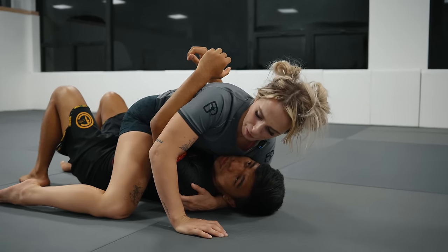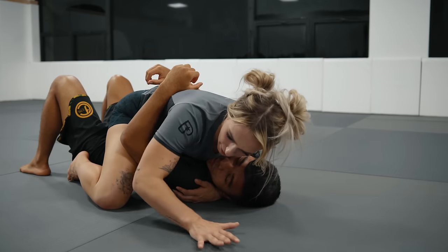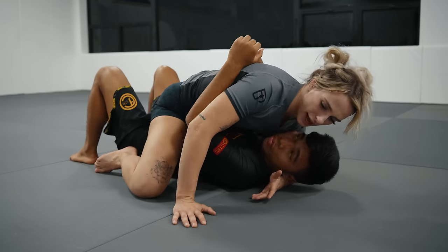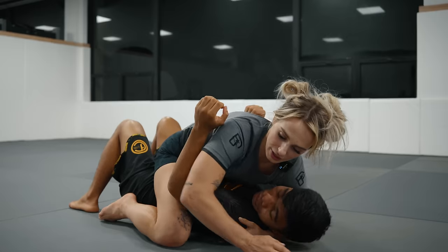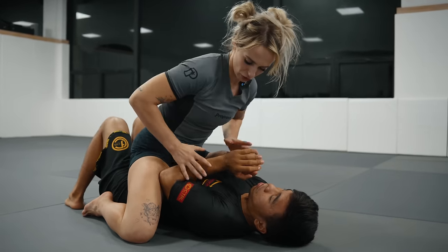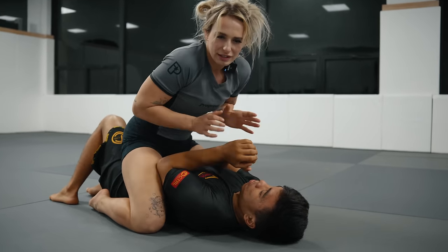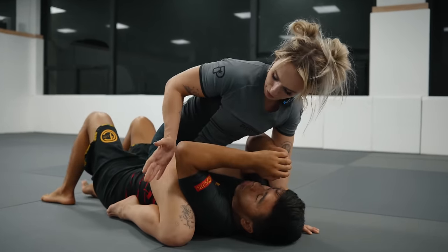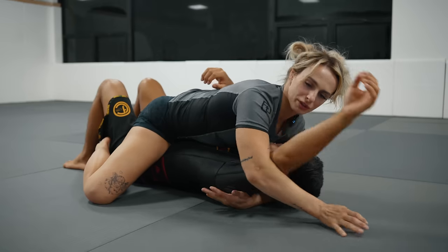With my feet, I bring them in close to his hips — this lets me feel when he's going to bridge and I can catch my balance. I also have my knees nice and wide, which lets me catch my base on either side. When they're bridging heavily I keep wide knees, but if Gabriel has his elbows in very tight and isn't bridging as much, I bring my knees back in tight and start to separate the elbows from the body.